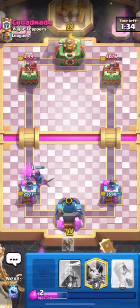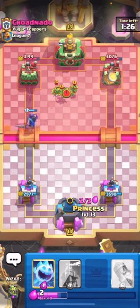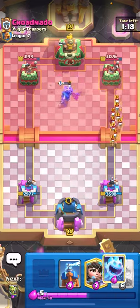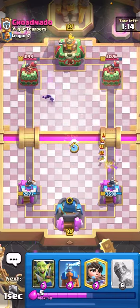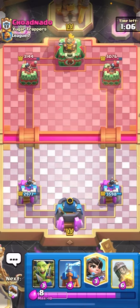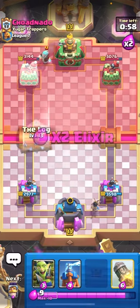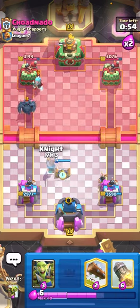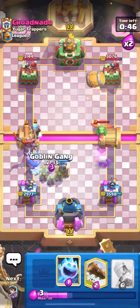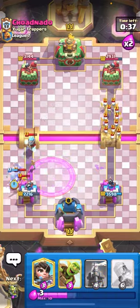I'm going to barrel but not ice spirit because he'll just skarmy. He plays skarmy right away — I should have predicted that with a princess. I'm going to ice spirit to clean up and princess the bridge. He plays ice wiz in the back so I'm going to set up a tesla. I need to use my knight as a tank even though it's not great against pekka, but I don't have a choice. I goblin gang down low and log on everything. The baby dragon comes back — I'm going to knight down low and take some damage.